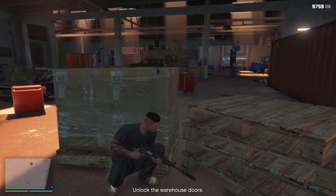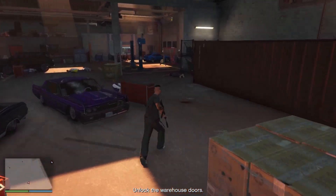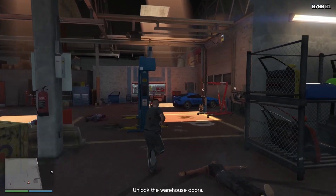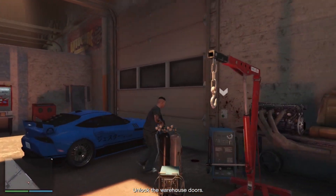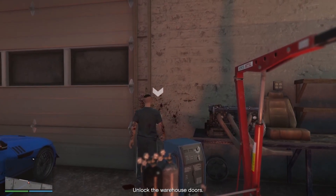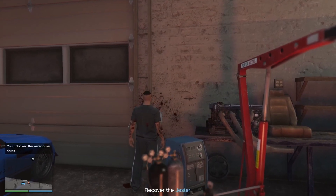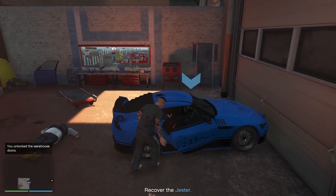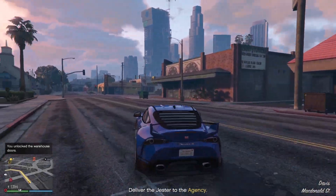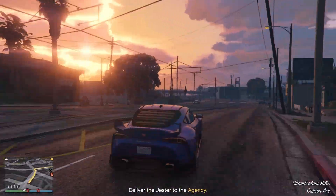Once you're confident it's clear, go for it - the car's right there. There are a few locations for the Vehicle Recovery mission but they've all been in the vicinity of the Agency, which is good. Just drive it back now. It's not a bad car actually - look how fast it is.